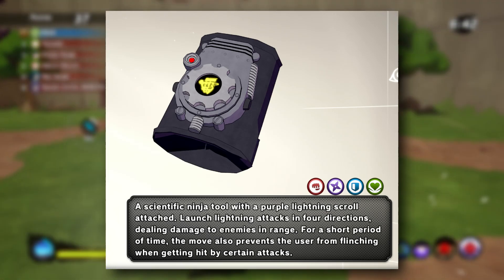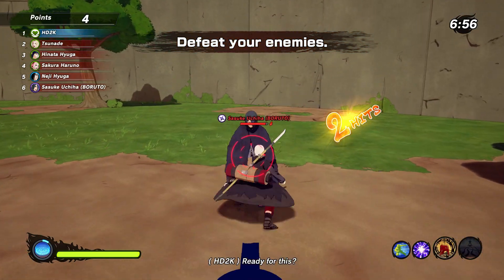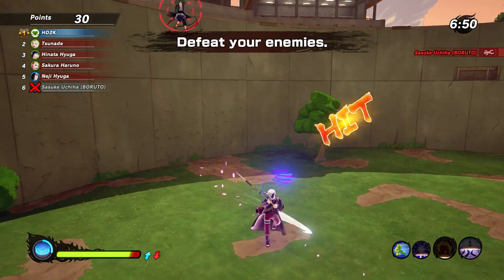A lot of you new players are probably excited for purple lightning, and let me tell you — you definitely need to use some scrolls to get this item. It definitely closes the skill gap for you. Here's something you can only do with purple lightning: a simple one shot. Also, purple lightning gives you super armor, which allows you not to flinch while taking attacks.